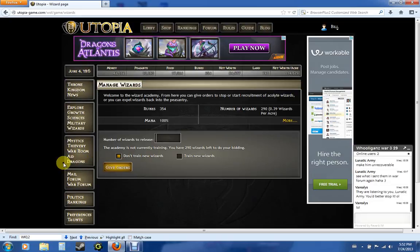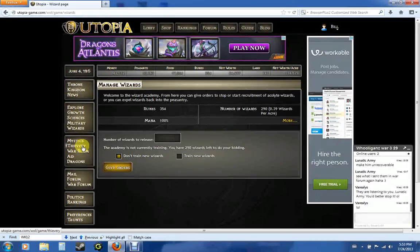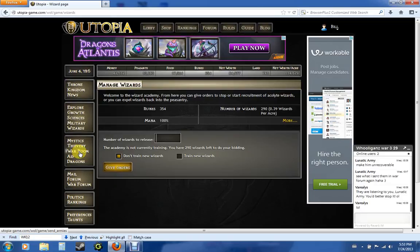Now on to the main ones you're going to be using a lot, depending on your strategy and style of play. If you're a mage, you're going to be using Mystics a lot. If you're a thief, you're going to be using Thievery. And if you're an attacker, you're going to be using the War Room a lot. There are strategies out there where you could be a mage/attacker or a thief/mage and all that, so again it depends on your strategy. I am going to go over all of them.